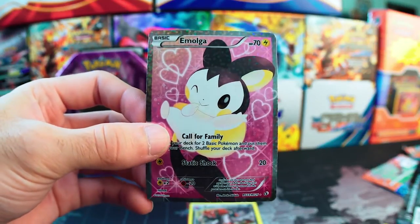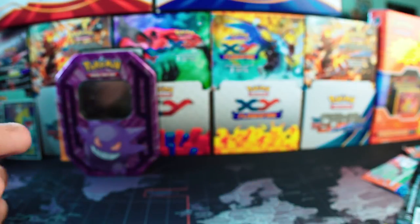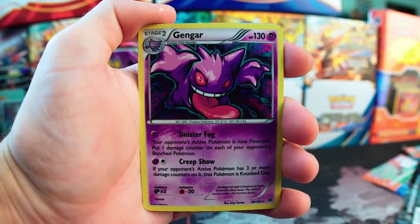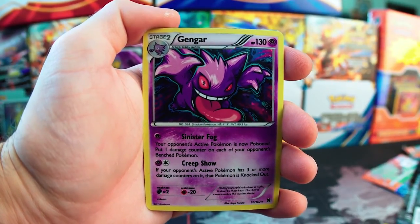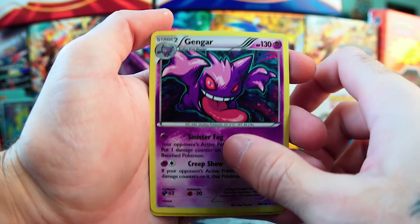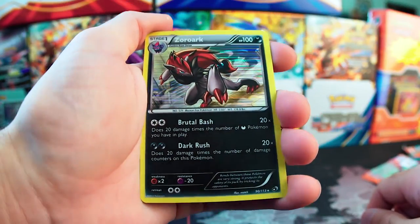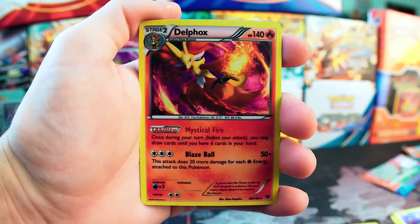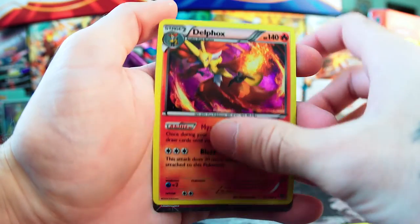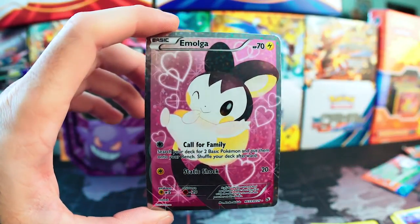Full Art Emolga — nice, very nice. Alright, let's go through these pulls. We got the holo Gengar that came with the tin originally — I really like that, he looks so awesome, look at his tongue, it's crazy. Then the Zoroark holo — love the holo pattern on that. And then the holo Delphox — love that card. And the final card, the Full Art Emolga. Very happy with that.